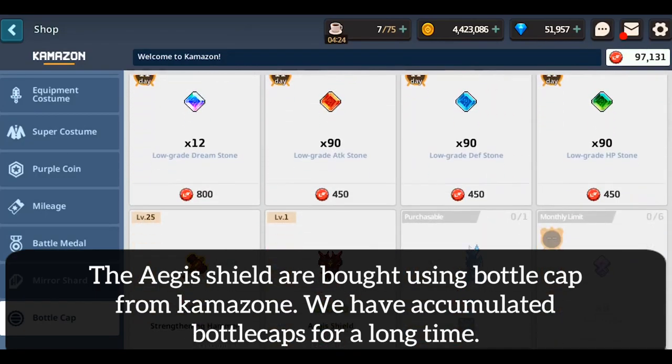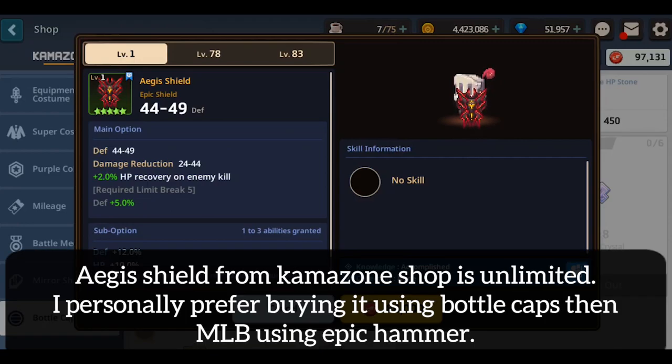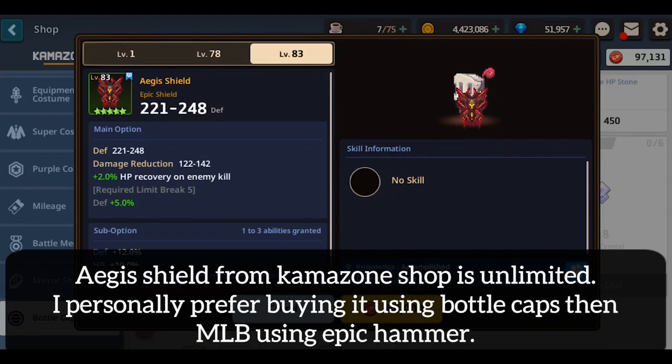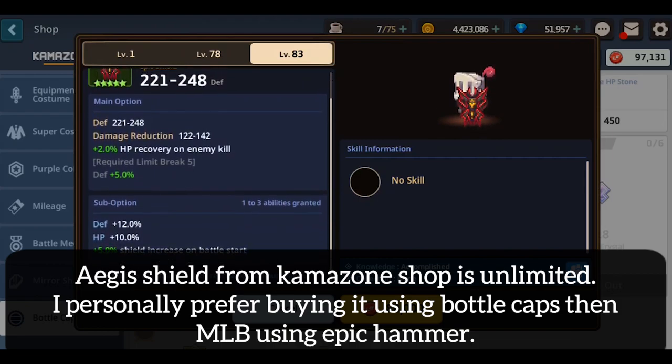The Aegis Shield, on the other hand, is bought using Bottle Caps from Camazon. Yes, it can take some time to gather 80,000 bottle caps, but we have been accumulating bottle caps for a long time, so by now there should be enough on your inventory. Aegis Shield from the Bottle Cap Shop is not limited, so I prefer to buy it multiple times to save my epic hammers and get the best random stats. This is a win-win situation.